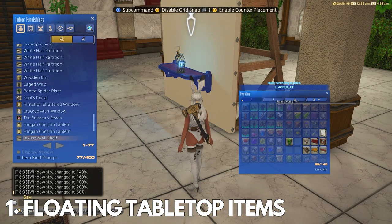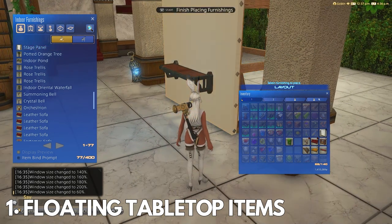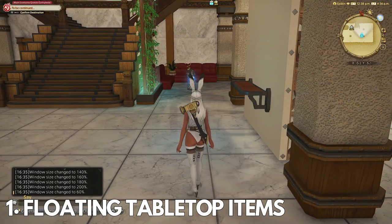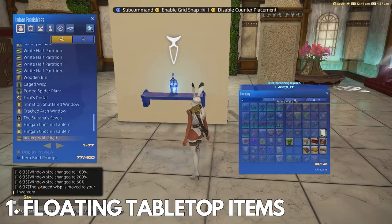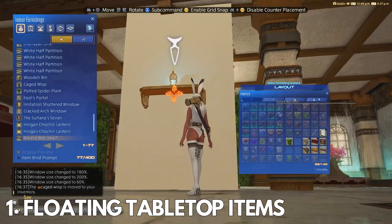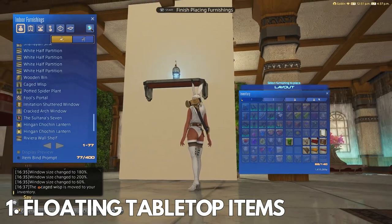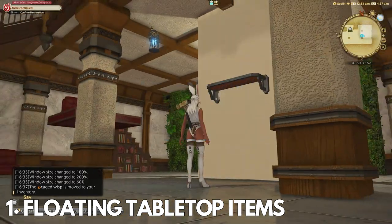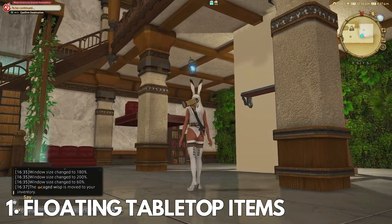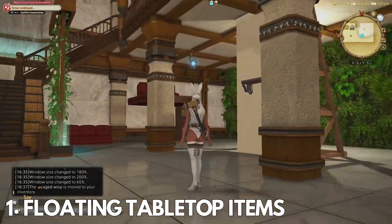At this point the tabletop item is now separate from the shelf and wall panel. You can now click on the stage panel and move it away — and there you have it, a floating caged wisp. Obviously you'll have to mess around with different items and their locations. I do not want this so low, so I'll simply redo the glitch, move the shelf up, and perform the glitch again. If you try and click on the item and move it, it will cancel out the glitch, so you must place it where you want it using the stage panel and shelf. Here is an example of moving the caged wisp higher to make it look like a floating lamp.